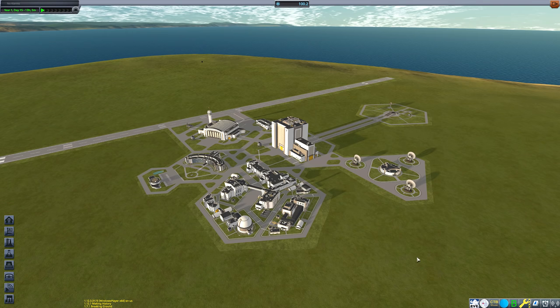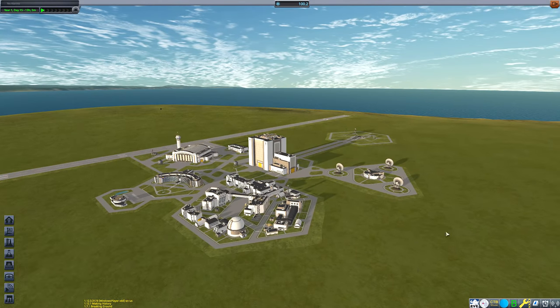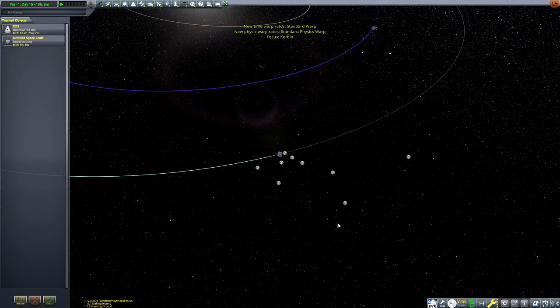The twist with this series is that every episode I have to rescue a Kerbal from a planet or moon, but at the moment I've not had any notifications of a Kerbal being stranded. I mean, I can check the tracking station, but I don't think... what?